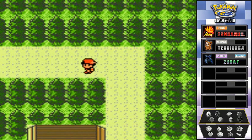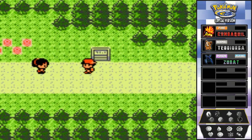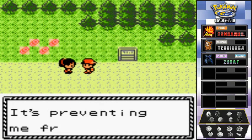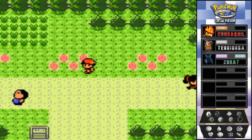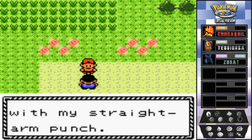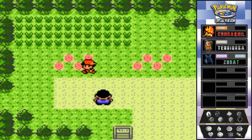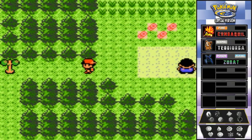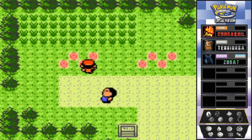Going north of Violet City you hit Route 36, and there's an odd tree blocking the way to Goldenrod City. An NPC says 'I was going to snap the tree with my straight arm punch but I couldn't — I am a failure.' At night you can get a Growlithe here, but we already have a fire type. I touched the tree — it wiggles but nothing happens. We can't move it, so we're pretty much trapped.